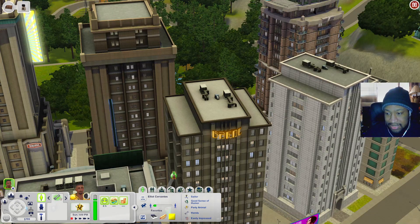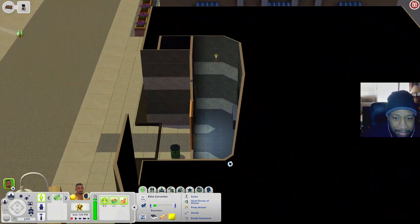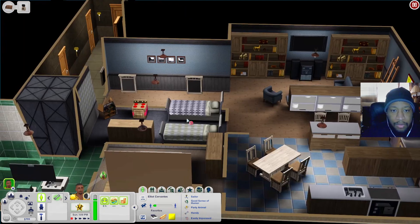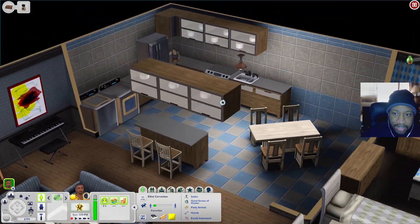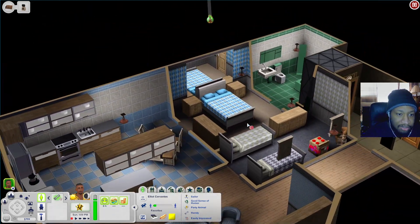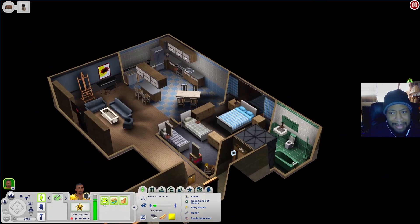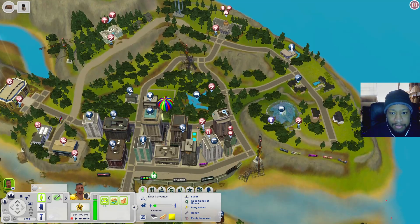The apartment right next door has a mini lobby area. When you go all the way down you have hallways, and inside the unit there's a living room, kitchen with washer and dryer, and bedrooms including one with two double beds and a master bedroom with a jack-and-jill bathroom. Pretty cool apartment.